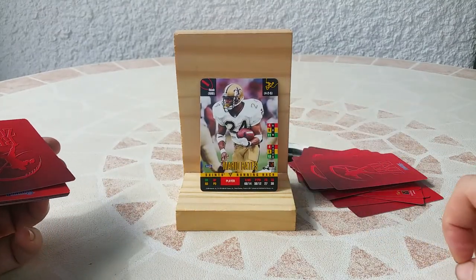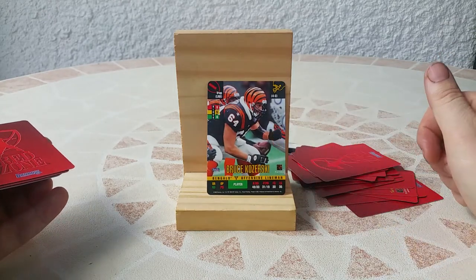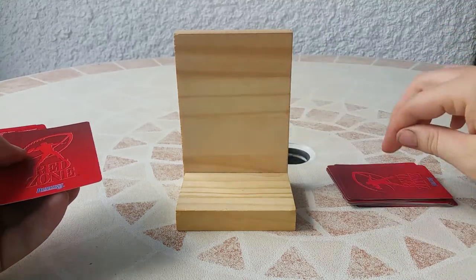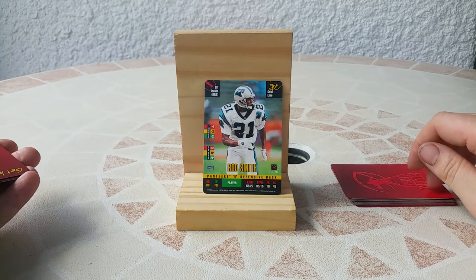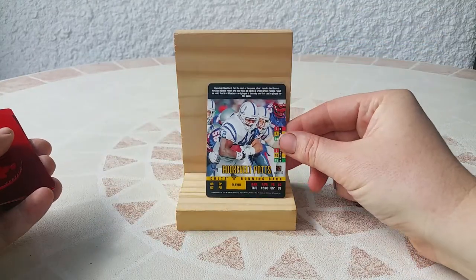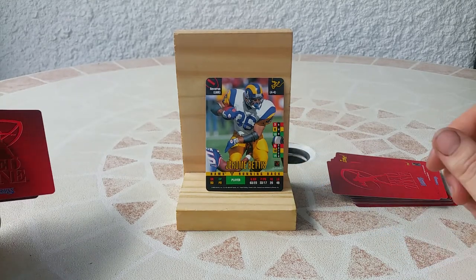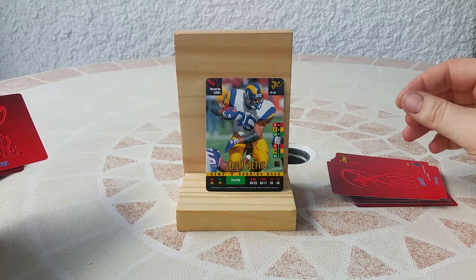Next — Mario Bates, I remember him, he was a good running back for the Saints. Bruce Koserski — I don't know a lot about this player, but it's very nice with this set because you have offensive lineman players too. Now we rarely find linemen on sets except maybe for rookie cards. Rod Smith for the Panthers — that's a special card. Roosevelt Potts — I don't know anything about this guy. Jerome Bettis — oh, crazy card, nice! I love this card. Look at Jerome Bettis in the Rams uniform — very happy to get this card.